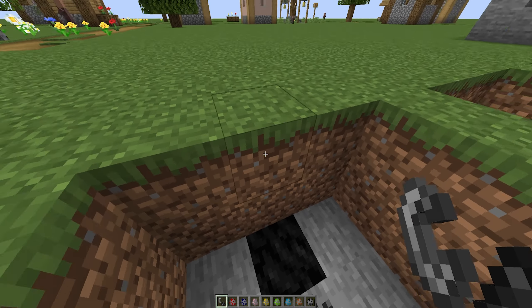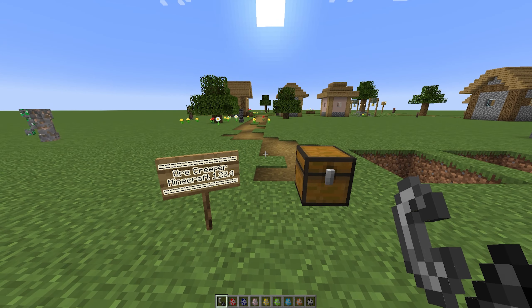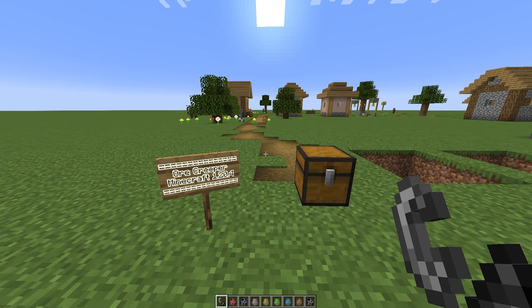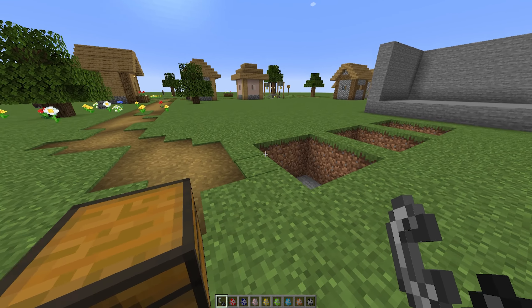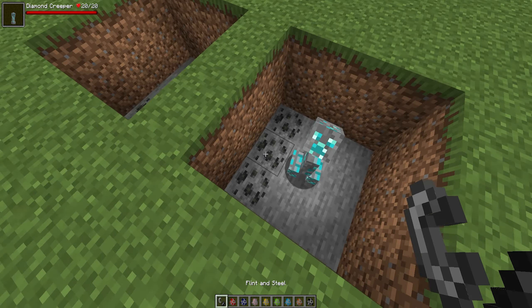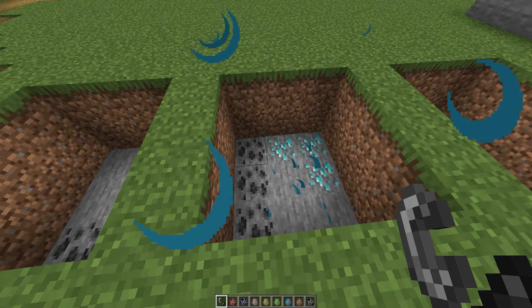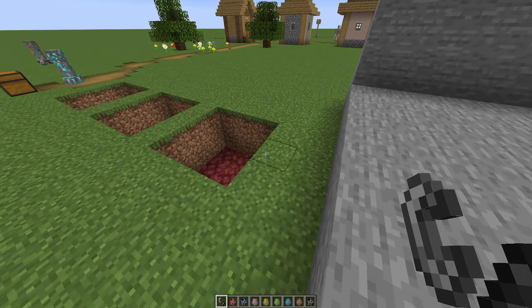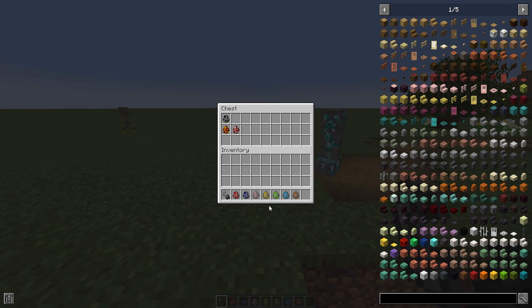Now within this new update to 1.20.4, for those of you who played with this mod before, there is actually a change where the diamond, emerald, lapis, redstone, and nether quartz creepers will no longer give you the full actual block whenever they explode. For example, the diamond creeper — if I explode him, as you can see he's not giving any blocks anymore. I know this is a very small radius, but I've got a big canvas over here for them to work with.